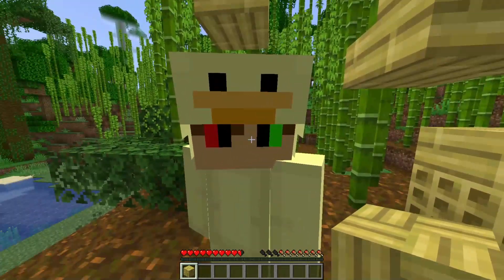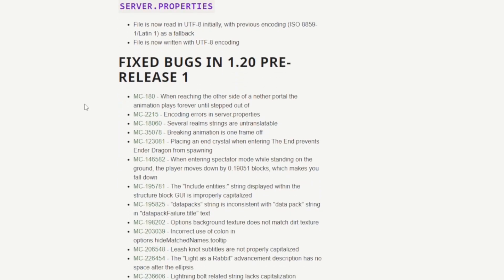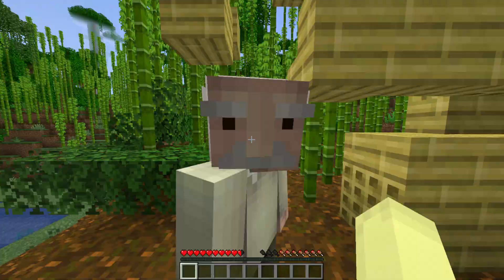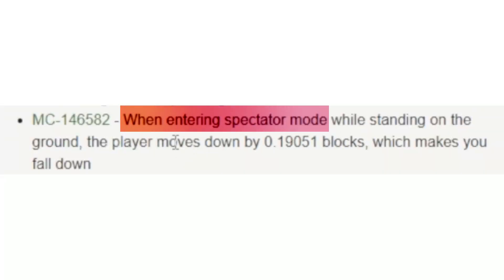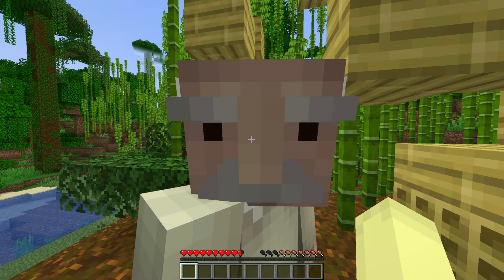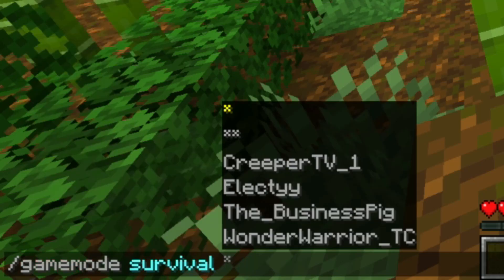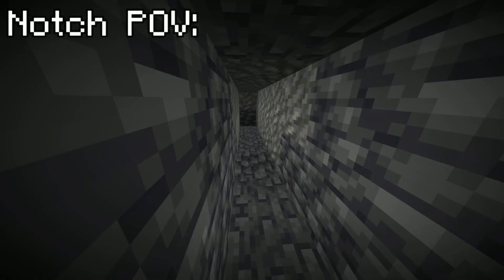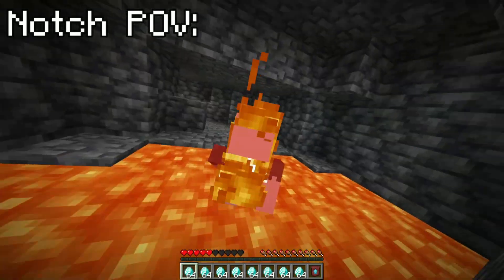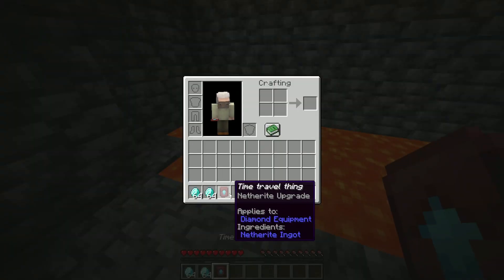I'll check the patch notes, bro. Give me a sec. I figured it out. What is it? When entering spectator mode, the player now moves down by 0.19051 blocks. Bro, how is that gonna help? And it's too easy.